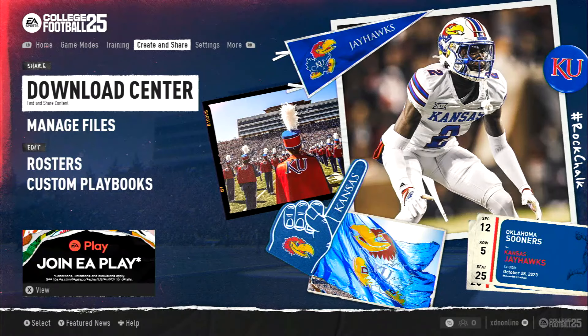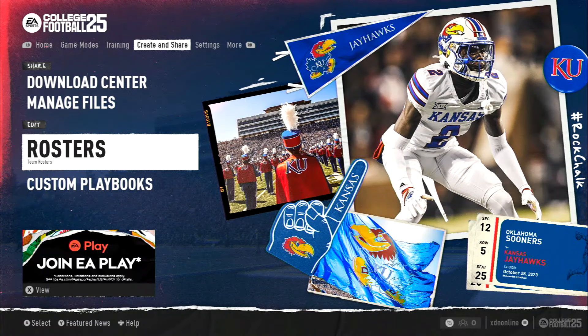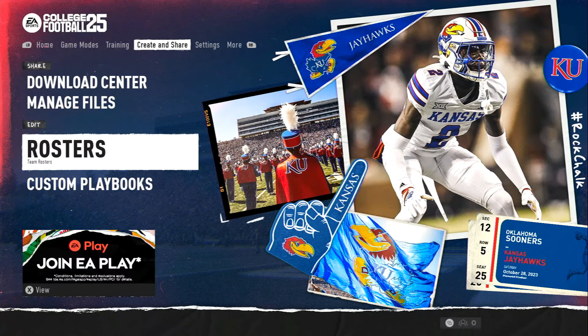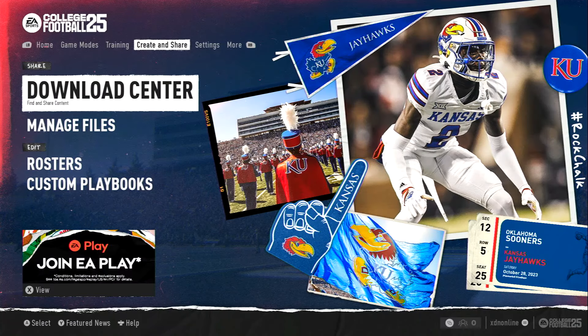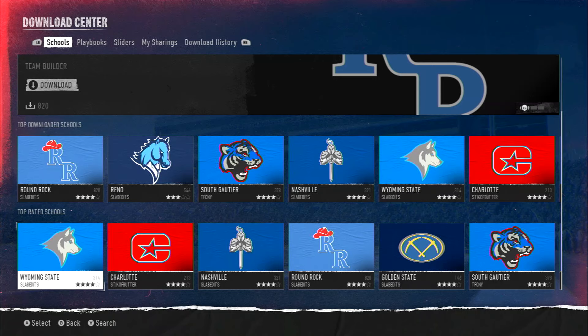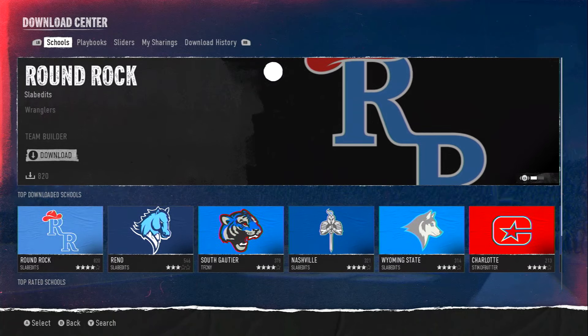Someone was asking: can you edit rosters or create a player? From what I see, the only way to maybe get a created player is Road to Glory, or the Team Builder. To create a player, you're gonna have to do the Team Builder thing, which you go on their website. I believe, as I record this on day one of the game, you probably have to do a Team Builder thing.